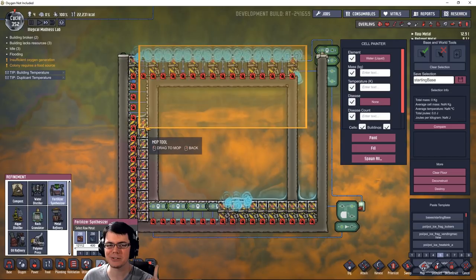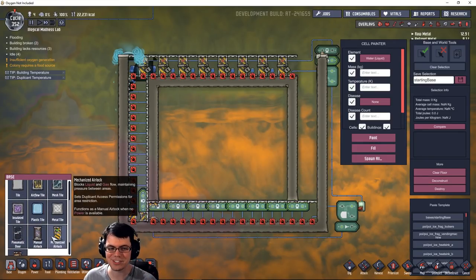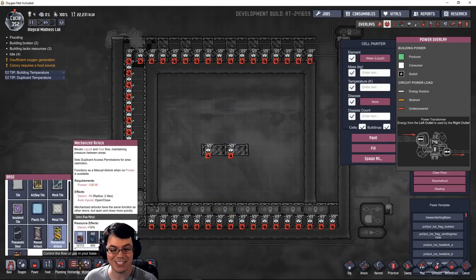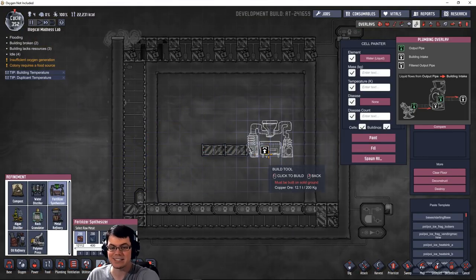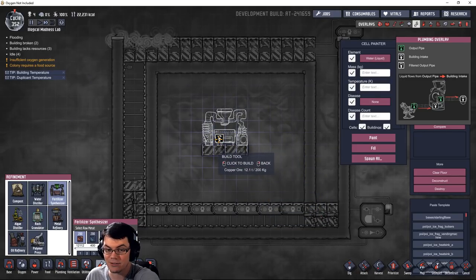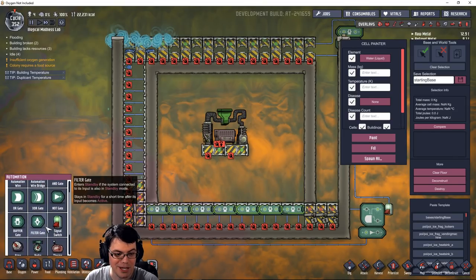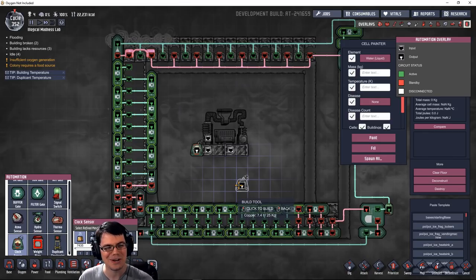I've got one final chunk of inspiration to leave you guys with. We've seen this before — can you build on top of doors? Not really, but if you put them on their side, check this out. You know where I'm going with this. Some of you have experimented with the fertilizer synthesizer — it says 'must be built on solid ground,' but watch: if you hover over doors on their side, boom. Check that out — what do we have in automation? A clock sensor. Think about it guys, comment down below. Thanks for watching, and if I've earned your subscription, thank you so much!